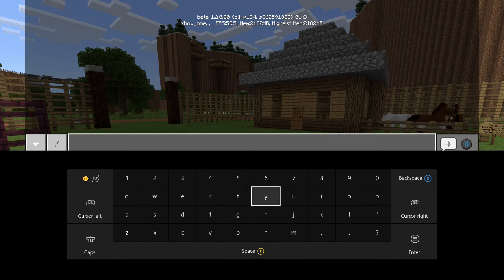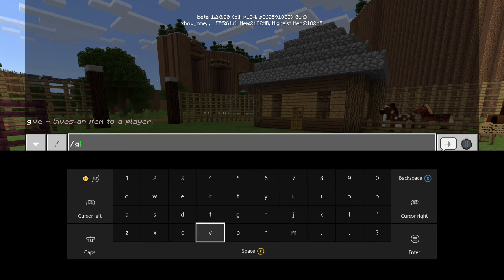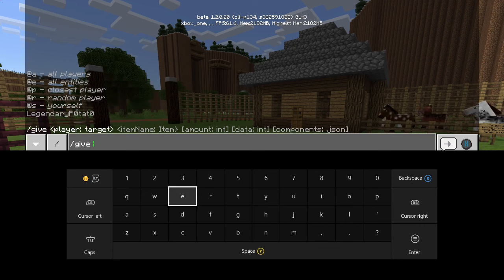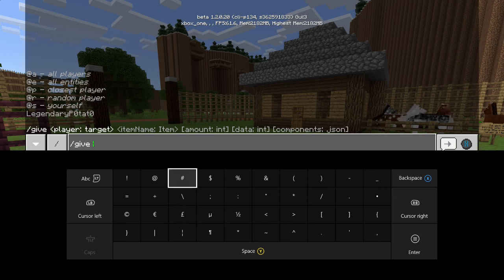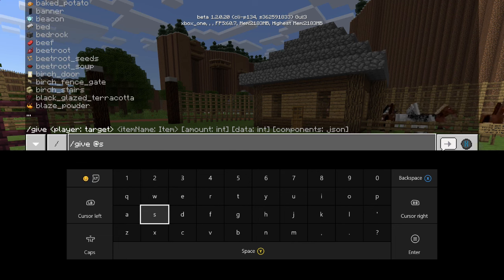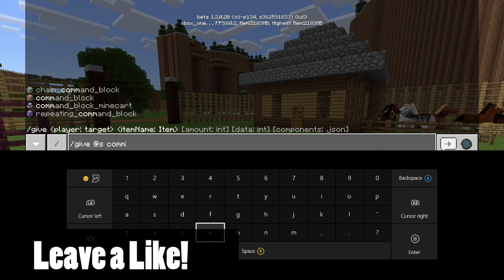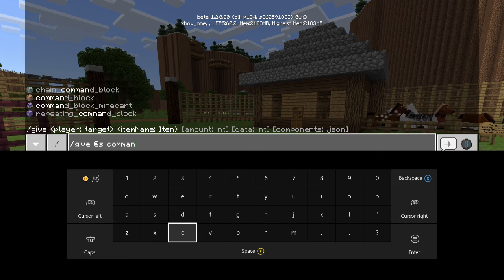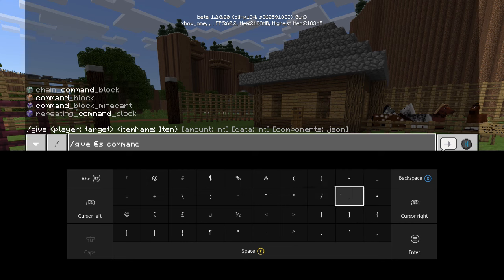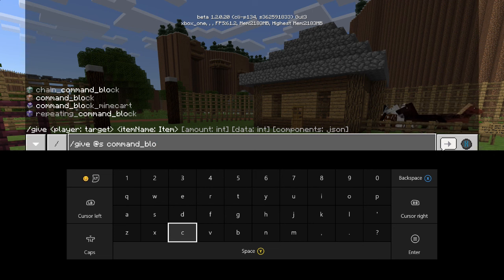So what we're going to do is type in slash, and I'm going to put 'give'. This is the give command, and as you can see it gives us options for who we're going to give it to. We want to give it to ourselves, so I'm going to use '@s', which just gives it to myself. Then I'm going to type 'command_underscore_block'. If you type in 'command_block' with an underscore, as you can see it pops right up.